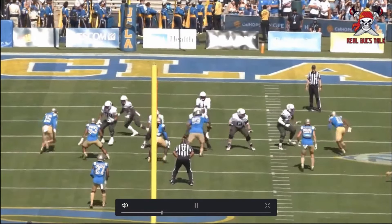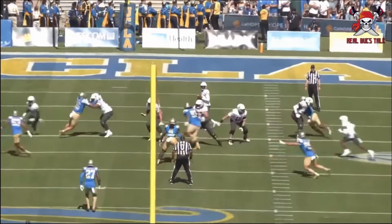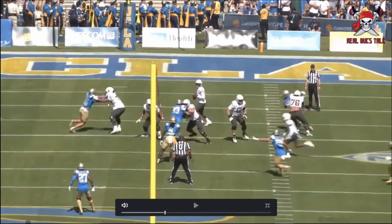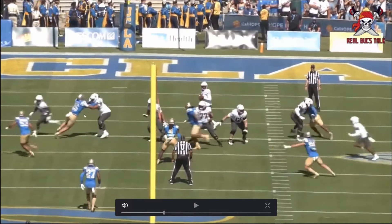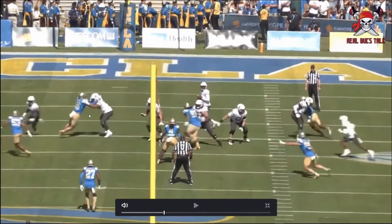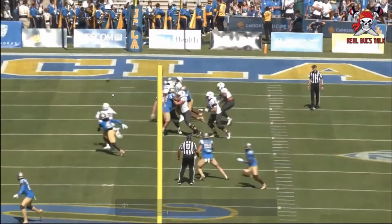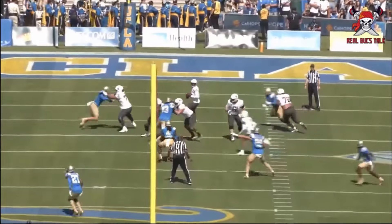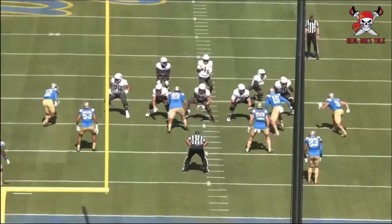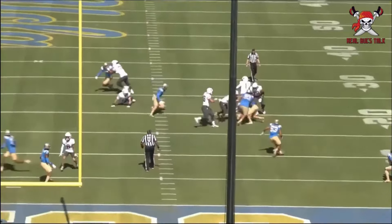Here we go again — the fluidity of him getting after it. He's on the outside, using length, then meeting up with the other edge rusher at the quarterback. It's a lot about hand usage. He doesn't have extremely long arms — I think he was measured at 33 inches — but at 6'5", 260 pounds, running maybe a 4.6 forty, it's not necessarily elite athleticism. It's just knowing how to use your tools to get after the quarterback.